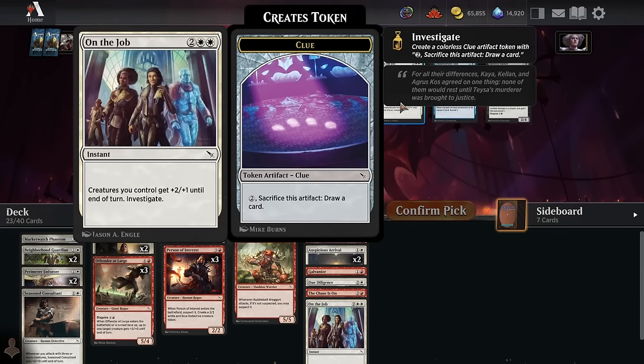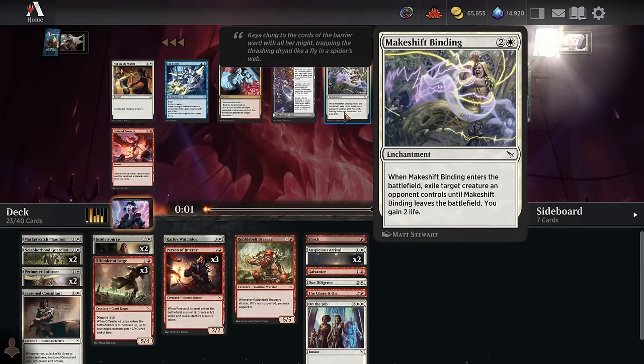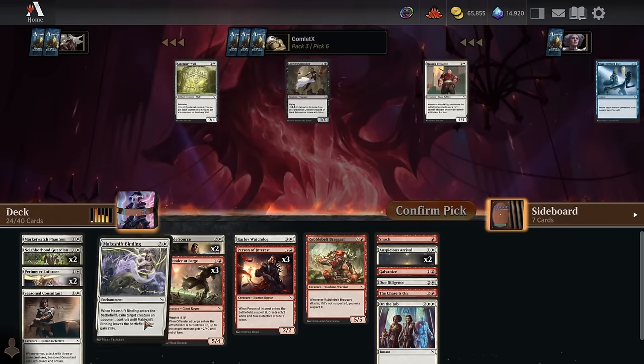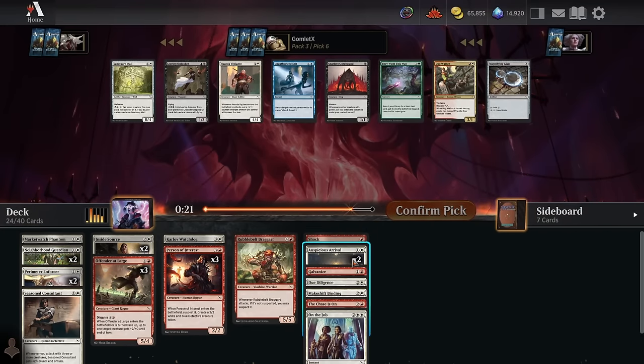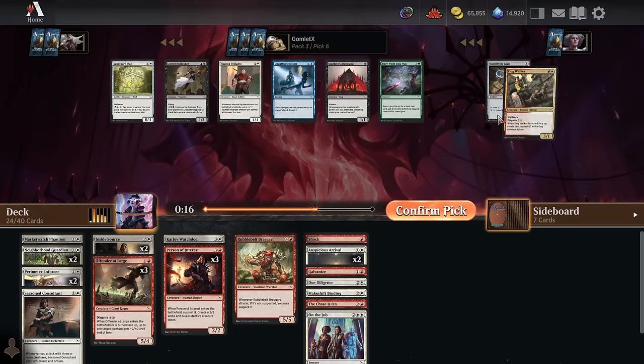Pack three, pick five — On the Job versus Makeshift Binding. There's a chance we wheel a different On the Job at pick nine, but there's basically no chance of wheeling a Makeshift Binding. It's a very good removal spell — in an aggressive mirror match it gives you that life gain pocket to get ahead in the race, and if they're trying to stabilize with a really big blocker, it kills a blocker of any size and doesn't even put it in their graveyard. I really like Makeshift Binding.